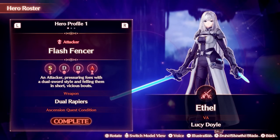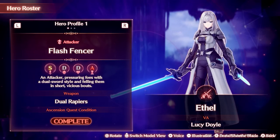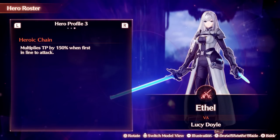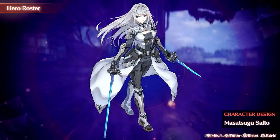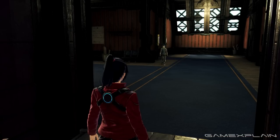Your first hero is Silvercoat Ethel, an attacker. Her class is the Flash Fencer. You'll unlock Ethel early in Chapter 3 as part of the main story, and a general introduction to heroes. However, she will only temporarily be part of your party. The game will give you a pretty clear and direct warning when she'll be leaving, though.